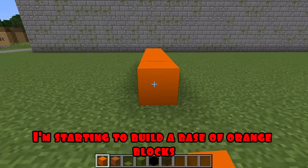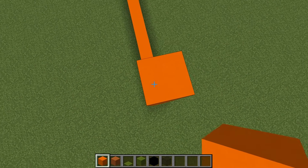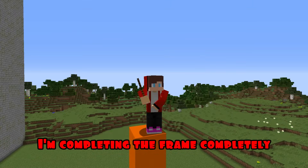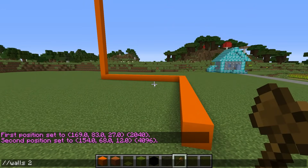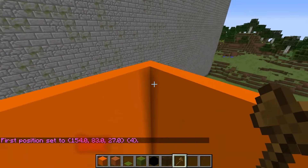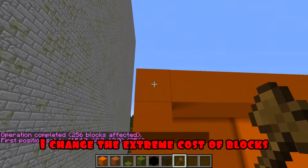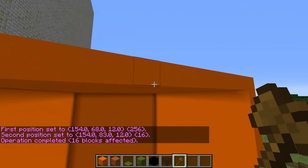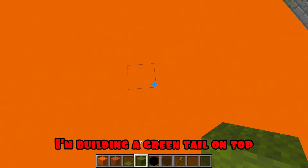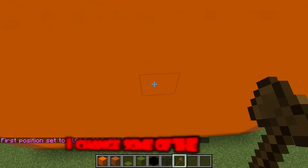I'm starting to build a base of orange blocks. Now, with the help of the command, I'm completing the frame completely. I use the command and remove some of the blocks. Now, with the help of the command, I'm completing the roof. With the help of the command, I change the extreme cost of blocks. I do the same from behind. I'm building a green tail on top. On the sides, with the command, I change some of the blocks.